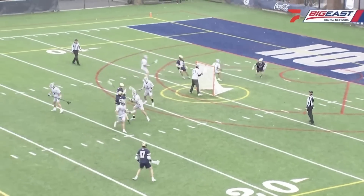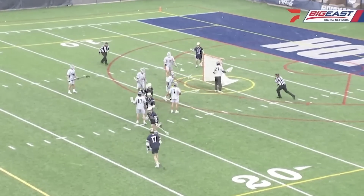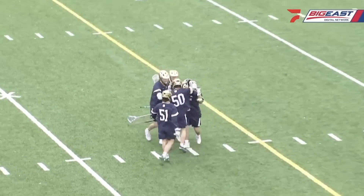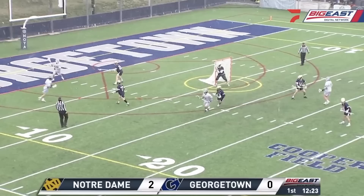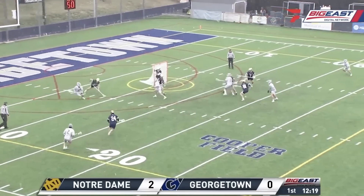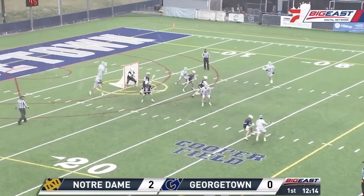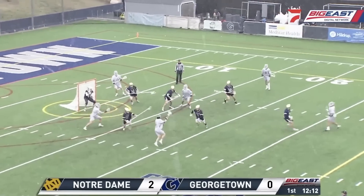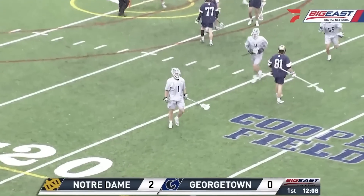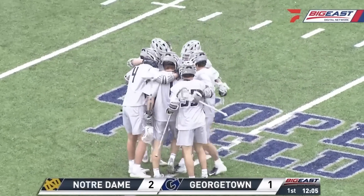That's just your typical question mark move, Jeremy. He gets the six by six right there, turns, fires back right-handed. Minicus back there. Dordovic — he's got a short stick on him, Jeremy. Shot, and that will bounce in. Declan McDermott with his first goal of the season gets the Hoyas right back in it.